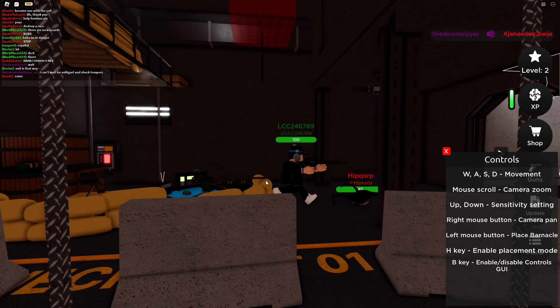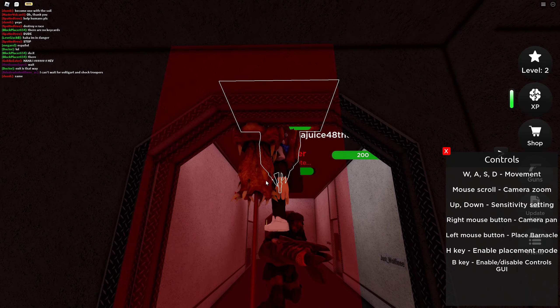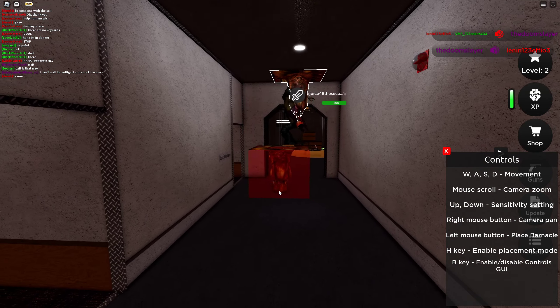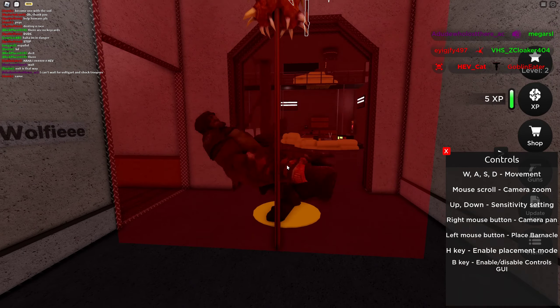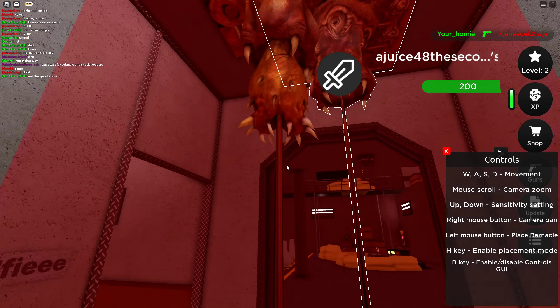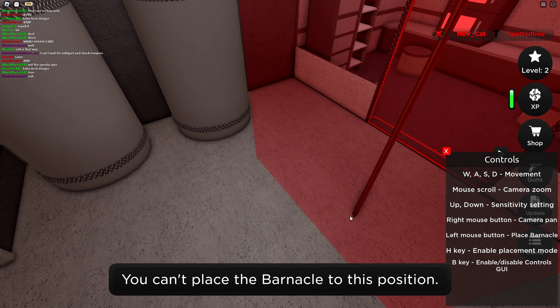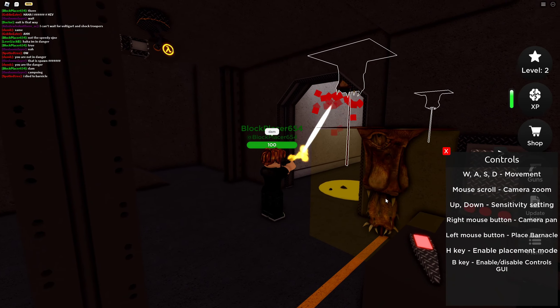He looks like he might be new to the game. Yes, walk into it - nice! I got the Alien Grunt. Oh, that's Goblin Eater - he walked into it. Probably can't place it because it's near a safe zone. Just place one on either end of the hallways. He says 'damn.'